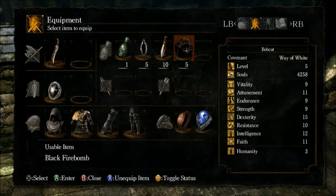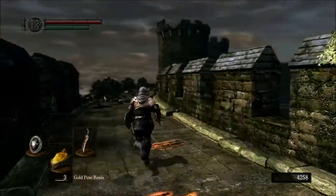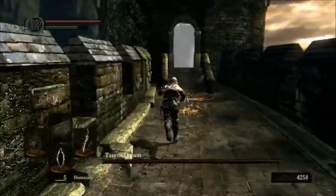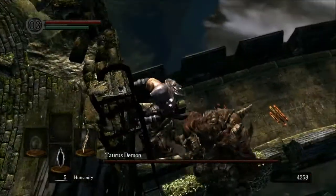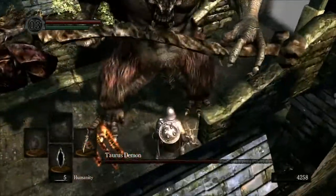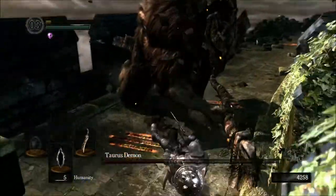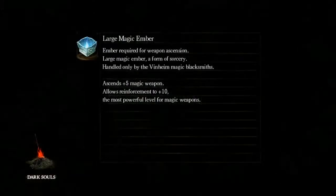Now I think what we're going to do here — I'll keep the black firebombs on, we're going to get the gold pine resin. We're going to use gold pine resin and two-hand the weapon. Got to run forward. There he is — it's the Taurus Demon! Hopefully the music isn't too loud. There we go, very nice. Ooh, big hits. Oh, this is not going well. Oh, got butchered.